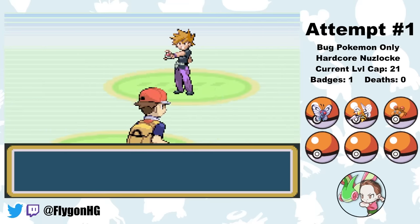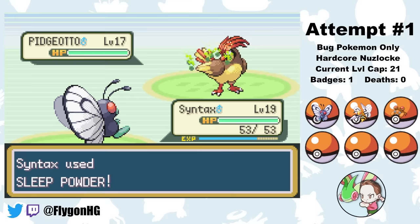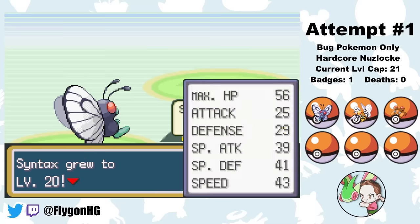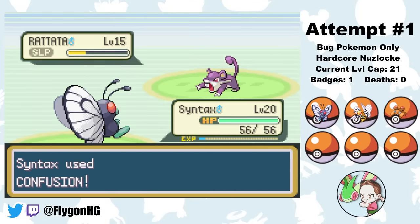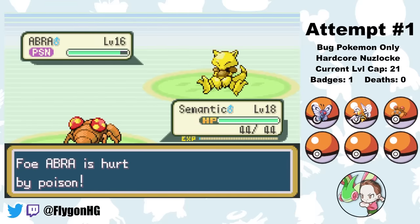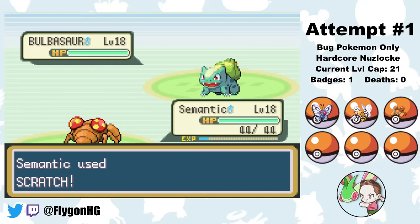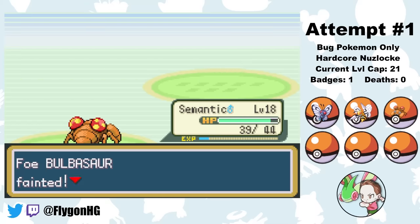Once we get to Cerulean City, we need to complete the first of many very irritating fights against our rival Birdman. He leads his Pidgeotto, which is super annoying to deal with. I put him to sleep with Sleep Powder, then start going for Confusion, which only does good damage because it crits. Rattata comes out next, so I put it to sleep and use Confusion. Abra comes out and I hit it with a Poison Powder, forgetting that its Synchronize ability will also poison me. I switch to Paras, who knocks Abra out with scratches and Poison damage as it just uses Teleport. Last is Bulbasaur - we just scratch at it until it dies. It takes forever because Paras kinda sucks, but eventually he gets the job done.